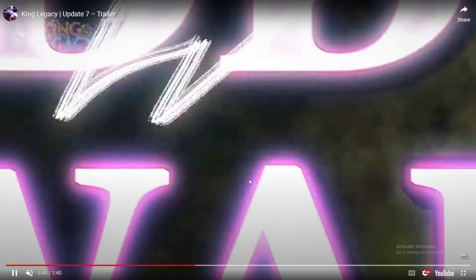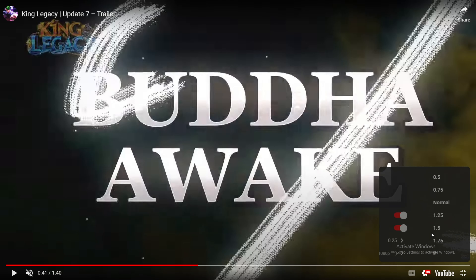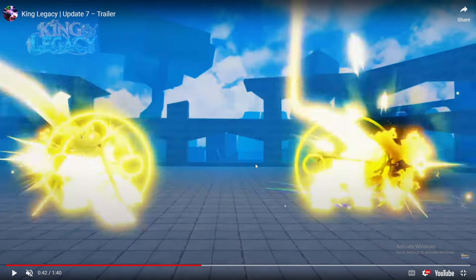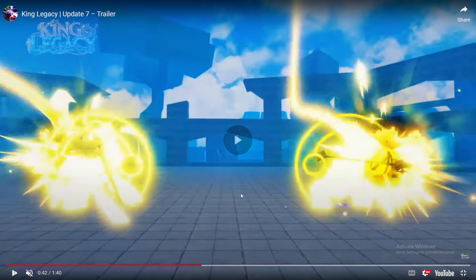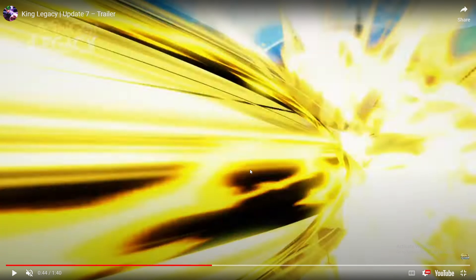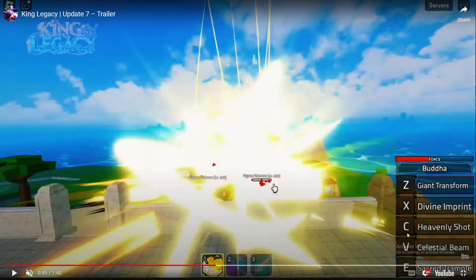Oh yeah, this is the Buddha awakening. Okay so Buddha awakening and OP awakening. We get to see some moves on here - the charging animations. It's pretty cool. Okay yeah, that does look pretty sick. Scared trample sends them up in the air and then goes back down. Force - like a new gum thing.